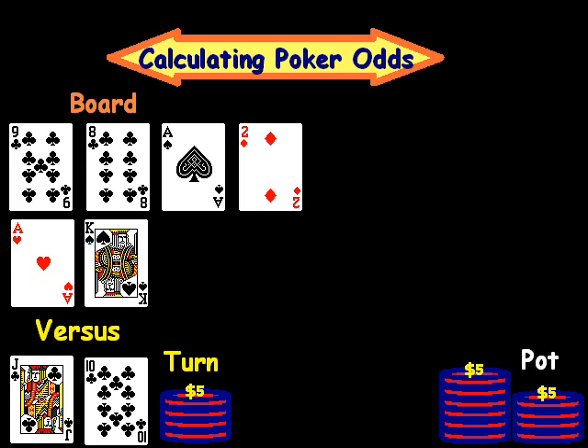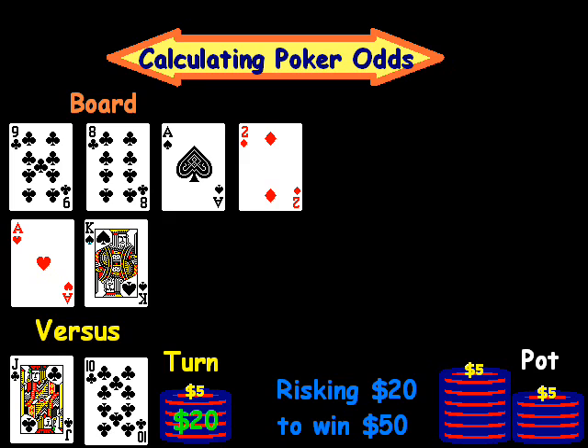Jack-ten has a huge straight draw, straight flush draw, and flush draw. Jack-ten is risking $20 to win $50, and we're going to look at it from jack-ten suited's perspective. So jack-ten is putting in $20 into a $50 pot.